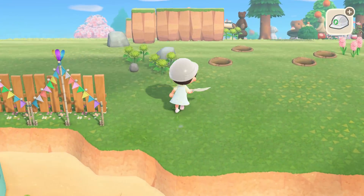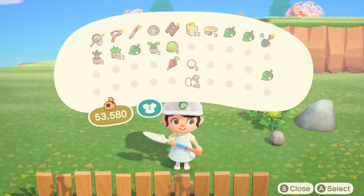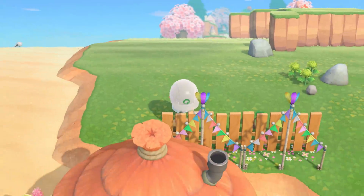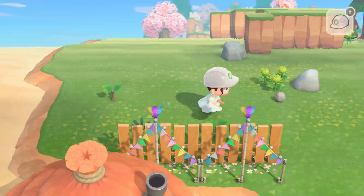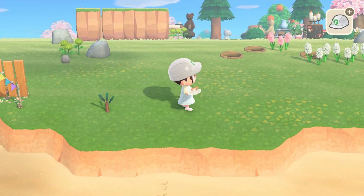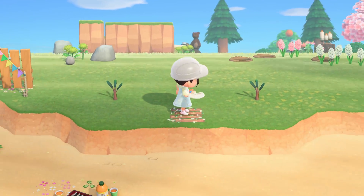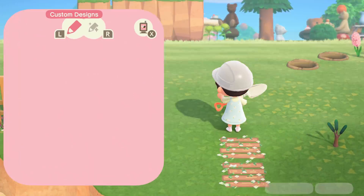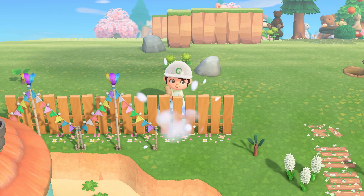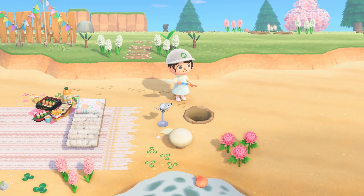I planted some coconut trees around the beach and also some regular trees on the land behind Audie's house. I'm not sure what I will build back there, but I wanted some trees so that we would have a pretty background for her house. I also made a little symmetrical entrance leading up to Audie's beach by placing some cedar trees, a wooden pathway, and some flowers, and I extended the vertical board fence design to kind of fill it in and close it off. Now I was just adding some finishing details to make the area look more finished and full.